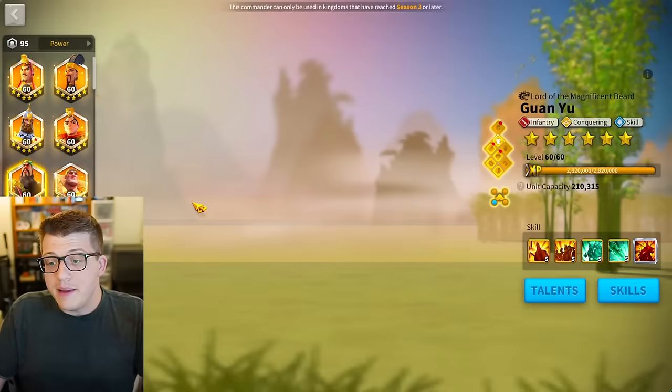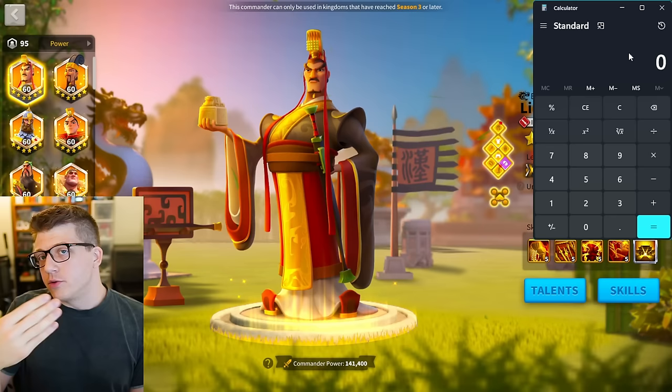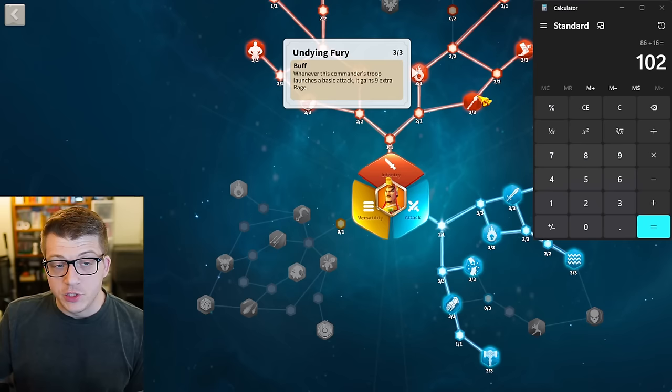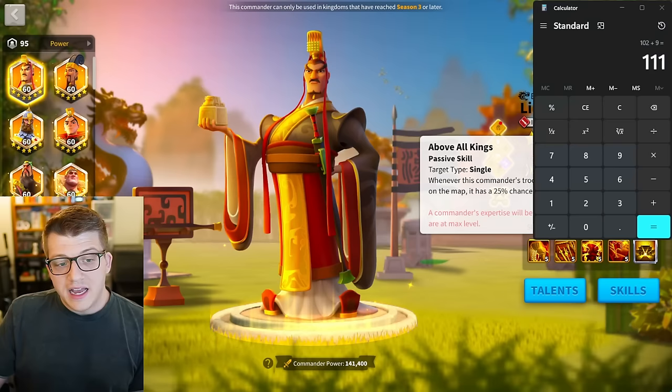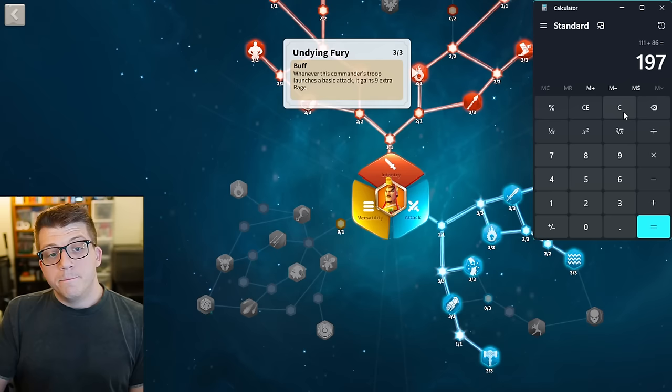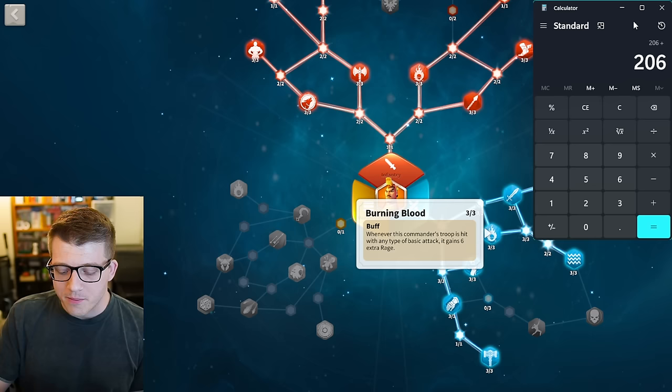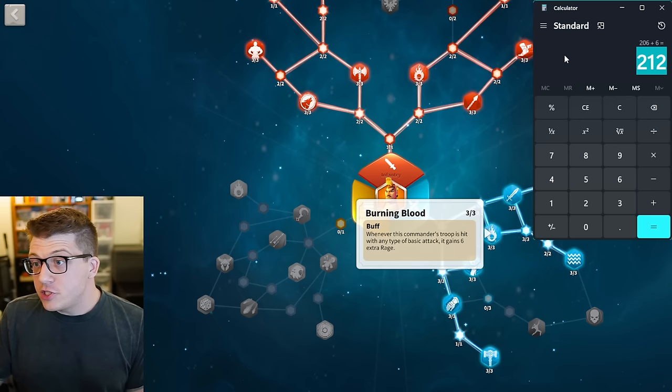Let's do a little math to calculate how much rage you're getting on a turn where Liu Che is primary and his expertise triggers. You have 86 rage from your basic attack, 16 from your counter attack, and 9 from Undying Fury. When the expertise triggers, you get another 86 from another basic attack, plus another 9 from Undying Fury — so you're at 206. If your enemy is hitting you back, you get 6 more from Burning Blood, putting you at 212. Your rage cap is 220, so you're only 8 rage shy of the cap.